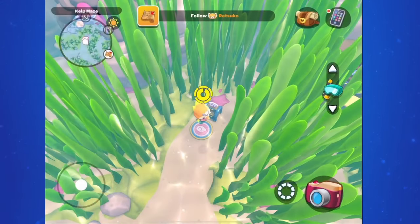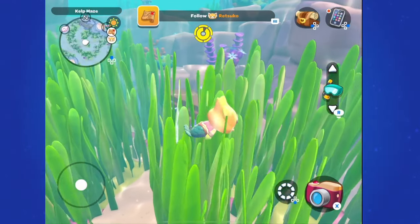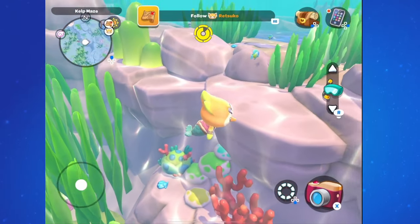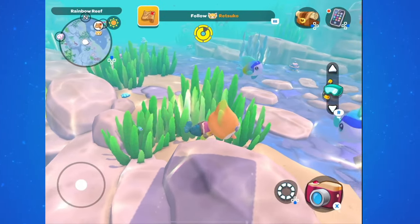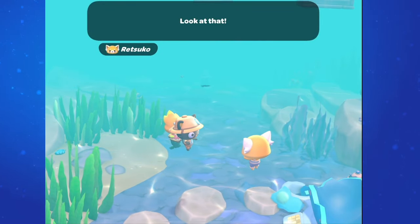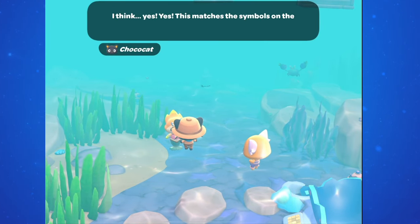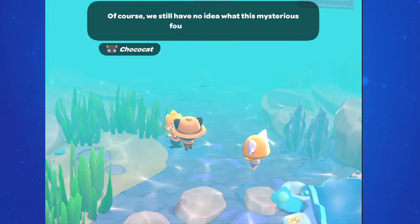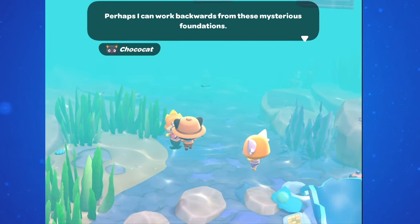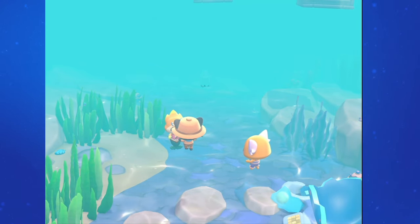Follow everyone underwater — you can track them on your map — and you'll find Retsuko to the right of the kelp maze. Go and talk to her. ChocoCat arrives too and says the symbols match the ones on the treasure map, but he still has no idea what this mysterious foundation is for. He hopes to work backwards from these mysterious foundations and recreate whatever used to be here. He'll start at once and let you know when he has a plan.